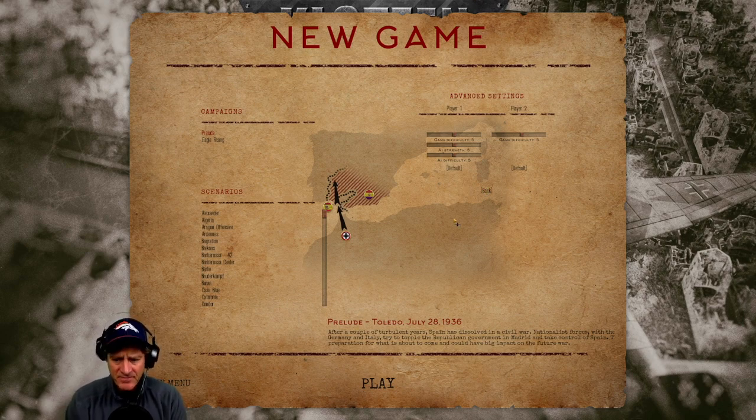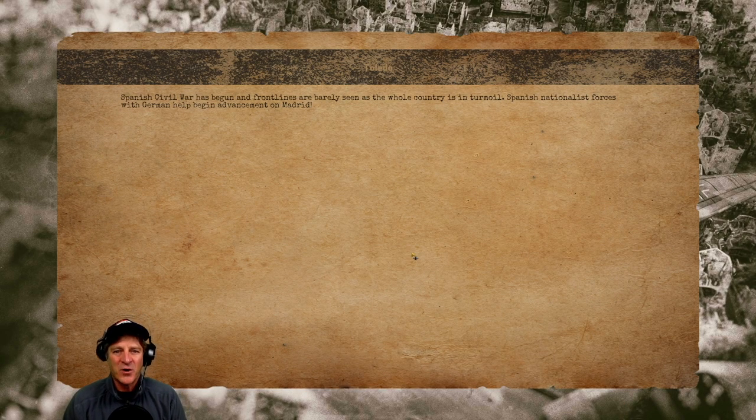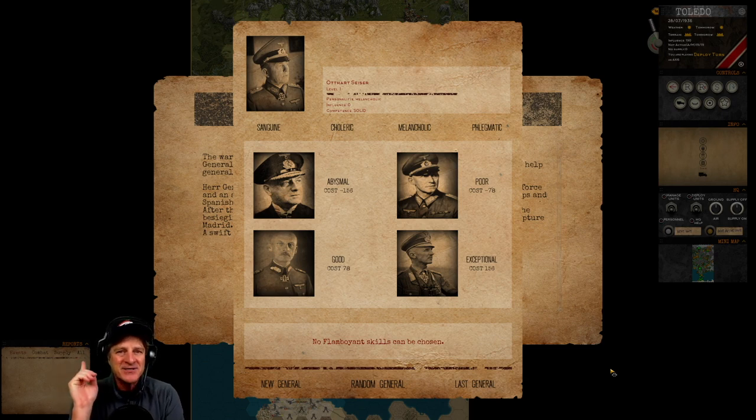The first scenario is Toledo, July 28th, 1936. After turbulent years, Spain has dissolved into civil war. Nationalist forces, with help from Germany and Italy, are trying to topple the Republican government in Madrid. We have a German expeditionary force and an air fleet. Our task is to take Madrid and Toledo within 21 turns — and getting a major victory here could allow Spanish forces to assist us later in the campaign.